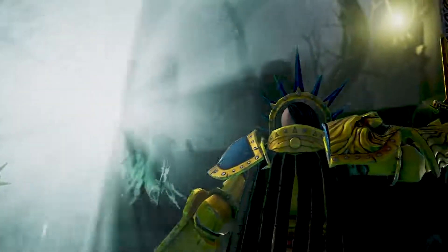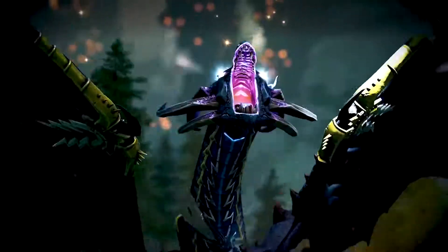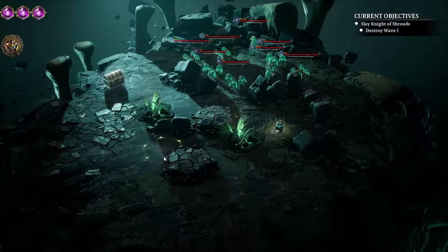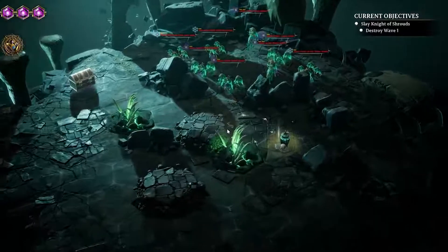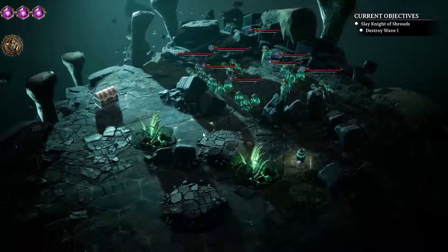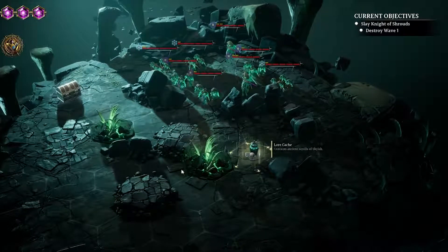Today we play the Stormcast Eternals against the Nighthaunt. This is a mission much later into our campaign, at the first difficulty level — one of the sixth missions you'd be fighting in a given run, and the enemies are a lot more challenging. We've got some level twos mixed in there; our top levels are level three, so there are a lot of higher level troops to contend with.